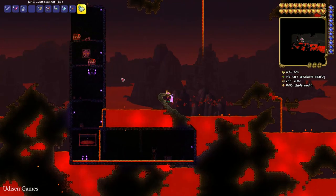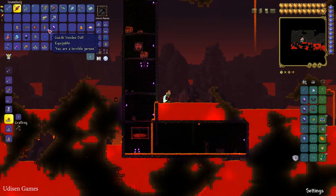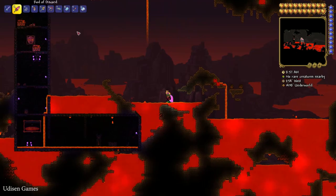Pay attention to the different demons roaming around — hunt these demons, kill them, explore the area, and collect Heal Stones. Believe me, you will need this stuff. Also, very rarely, a demon can drop the Guide Voodoo Doll.